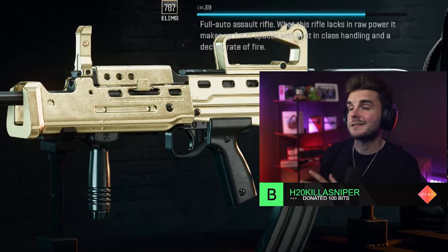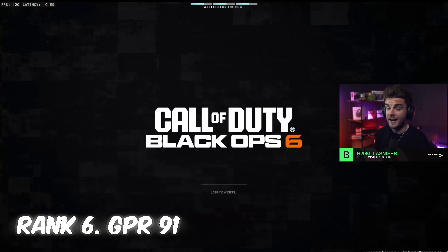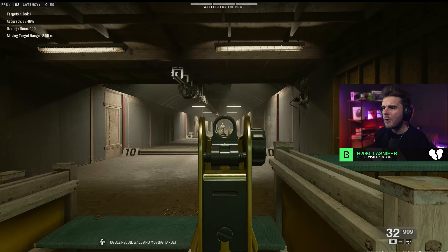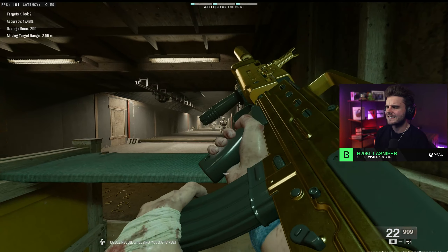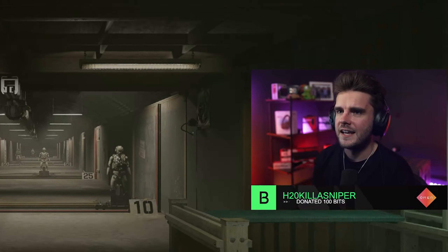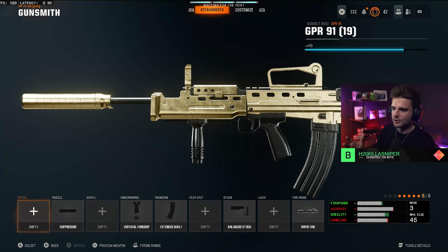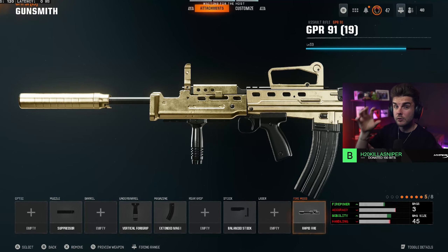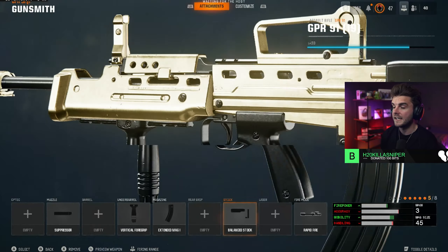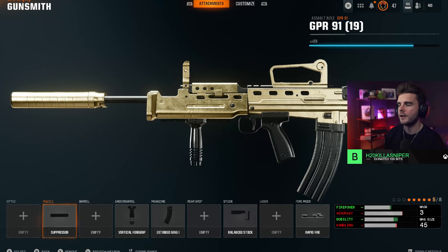Our next best assault rifle, in sixth place, is the GPR-91. I actually really like the iron sights on this, but it's got a little bit too much recoil and is a little too inconsistent to be ranked higher. You can run rapid fire on it for a fast time to kill since the iron sights are really clean. You want the balance stock for increased movement speed, the extended mag, the vertical foregrip for recoil control, and then the suppressor so you stay off radar.